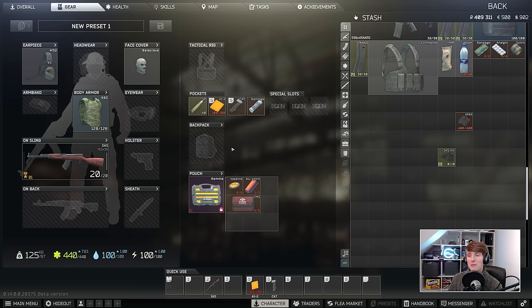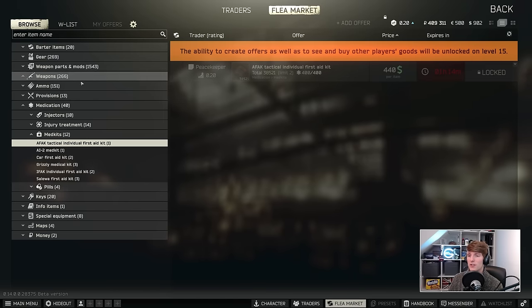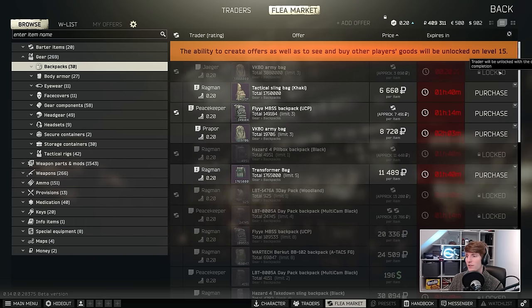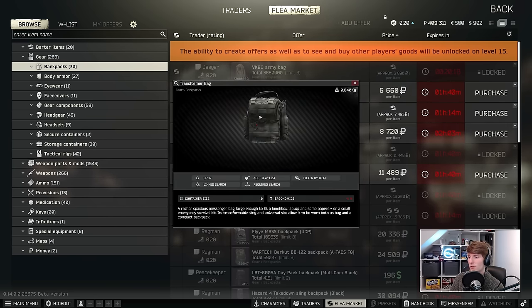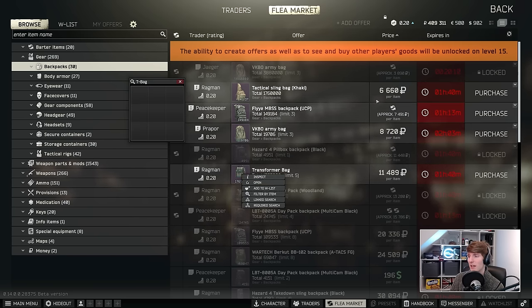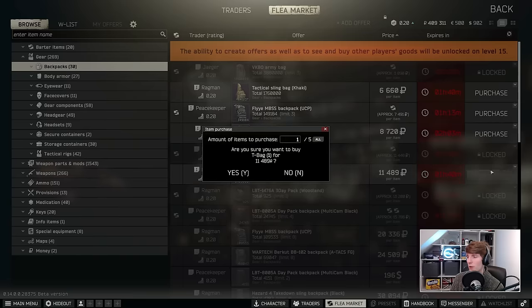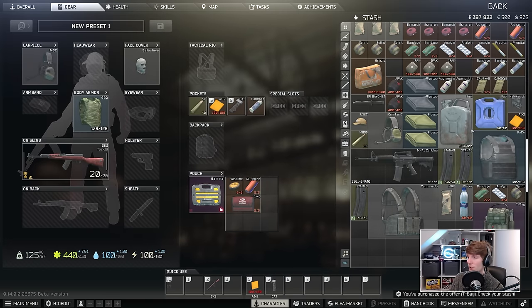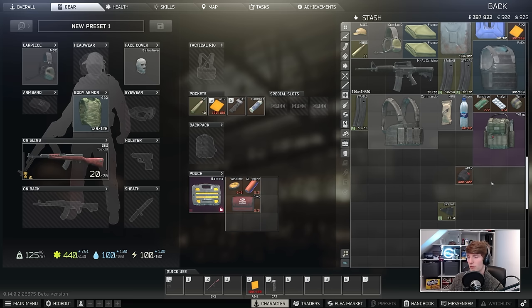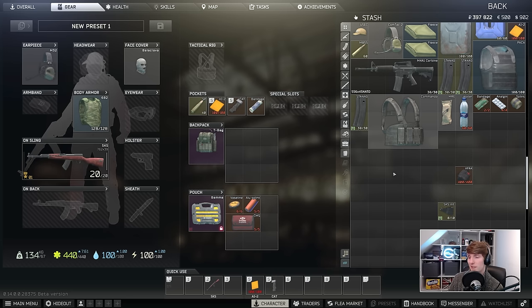This is probably the bare minimum loadout you can go in with and be relatively successful. You probably also want a bag, and the options have been limited a lot this wipe — you're more incentivised to find them in raid. You really only have three choices to buy: the sling bag, the VKBO army bag, and the transformer bag. Of these I'd just buy the biggest one, the transformer bag — it's three by three and doesn't cost much. If you have a day pack or something, use that instead so you can fill it with loot and progress.